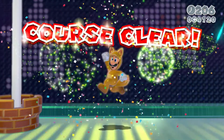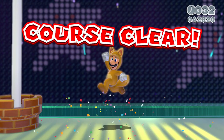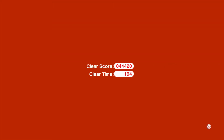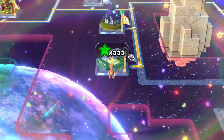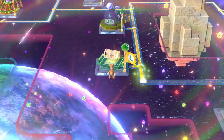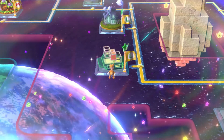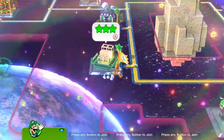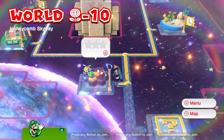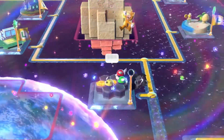We got the first level done, so that's good. If you know what we're going to be doing in the next episode — this is the last time we'll not be seeing any stamps, so make sure to look forward to that. Next up we got Flower Dash 10: Honeycomb Skyway.